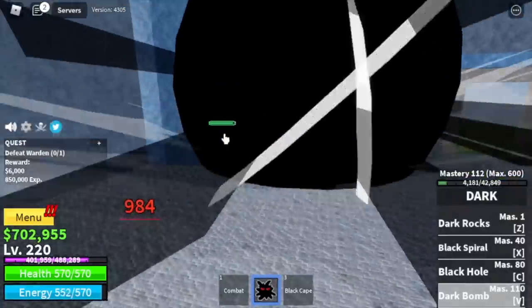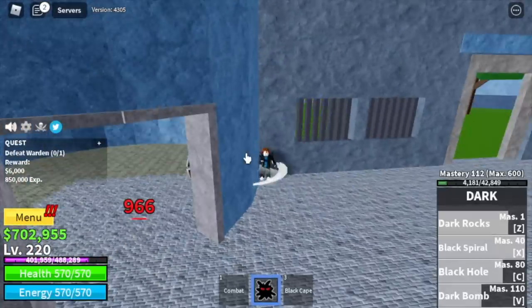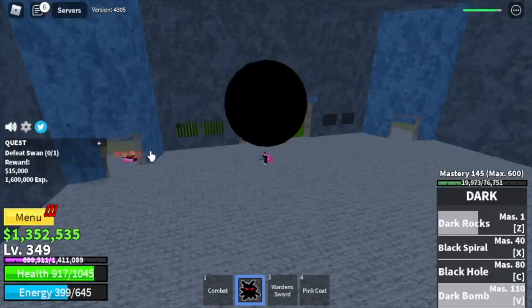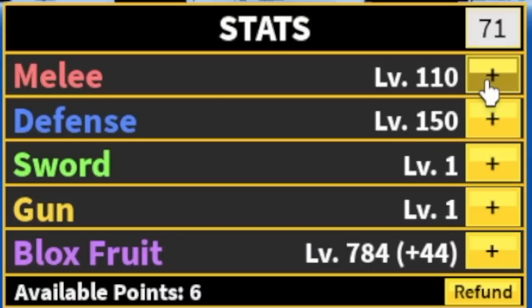Just do Wall Strat — same strategy with the Warden until level 230. After that, you can start defeating the Chief Warden. At 240, same strategy with the Swan. You can see we're still doing Wall Strat with the Swan. We're gonna grind here until you reach level 350. Stats: Melee 110, Defense 150, Blox Fruits 784.